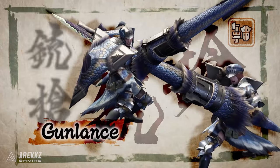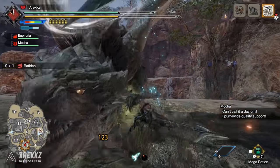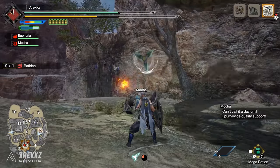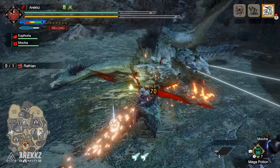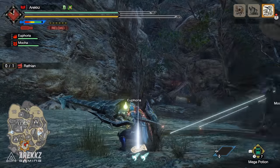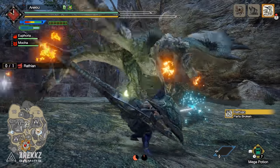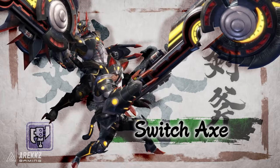The gun lance is the other steadfast iron defense weapon in Monster Hunter. It lets you stand your ground and stare down even the toughest monsters without flinching. The strong shield allows you to block attacks and quickly follow up with devastating damage. It's a weapon of two halves — pinpoint piercing attacks plus explosive shells. If you like to take on the role of a tank in other games, the gun lance is quite literally that.